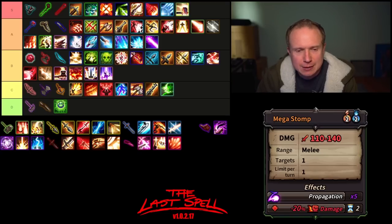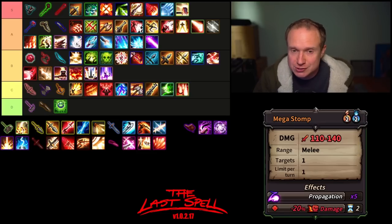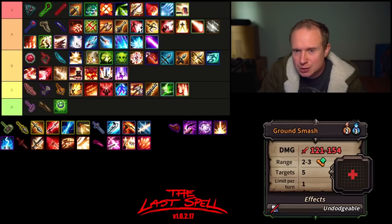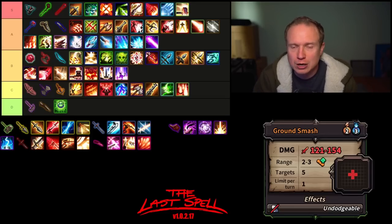Mega Stomp — propagate five, does a lot of damage, two AP, two mana, five jumps, and also does a damage debuff. I just don't see it — I don't think it's particularly strong. You almost always have better ways to spend your AP. For bosses there might be some argument, but overall it's very deeply situational. Then we have Ground Smash — big damage, range modifiable, hits targets in a plus symbol, cannot be dodged. I like this — it lives somewhere top of B tier or maybe low A tier. It's good but not game-changing. Three mana cost is reasonable for how much damage you're putting out.